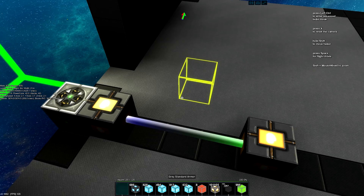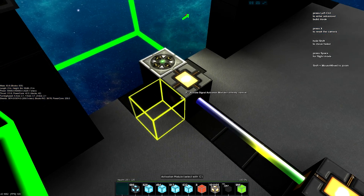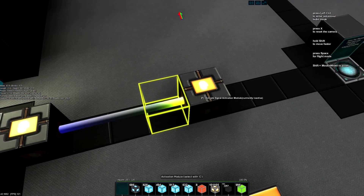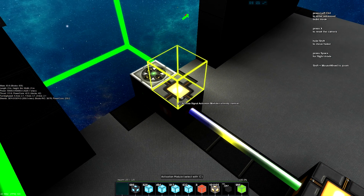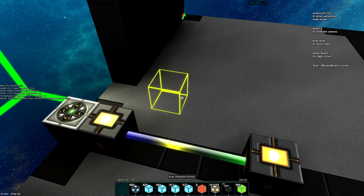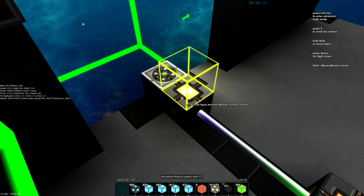Just a quick note before we get started: the circuit itself does not need to be next to the dock, but you will need an input block and a chain of activators, or you can just take the input from the circuit itself and have it next to the dock, and then just build the circuit elsewhere as long as all the connections are correct.